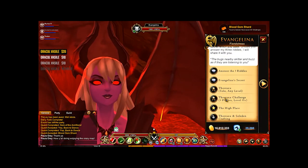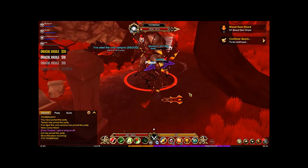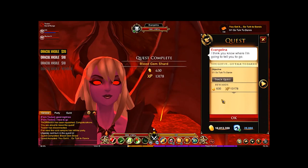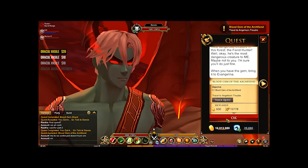Now you're heading for the blood gem. You're going to talk to Evangeline and run the Thorax challenge — this is called the Celadine Ruins. Once you've got it, turn it in and go back to Darksy.